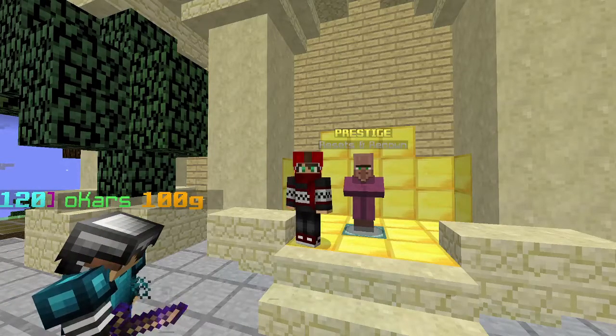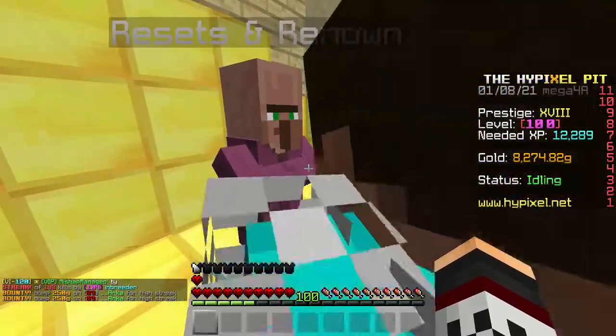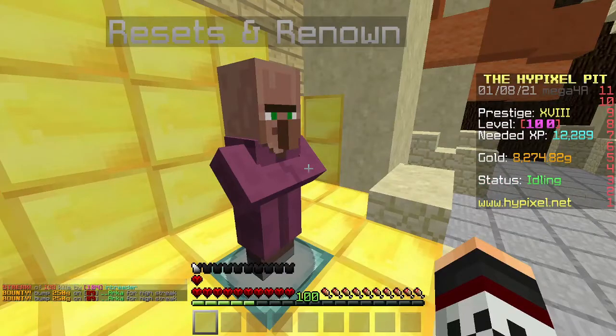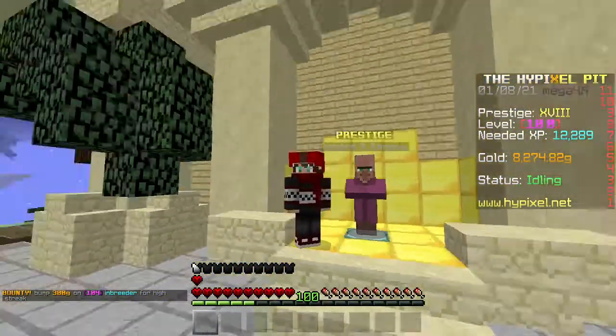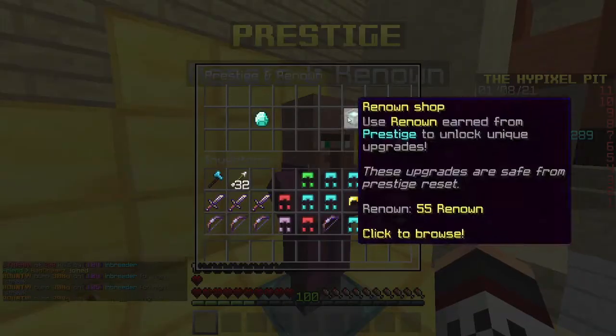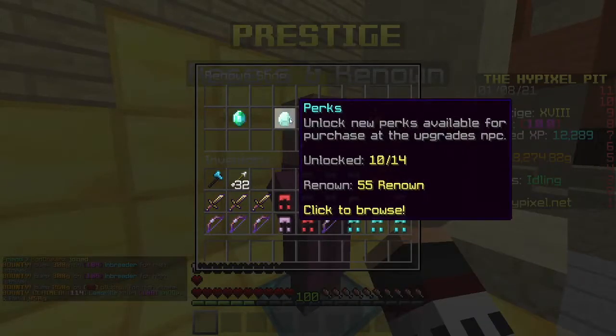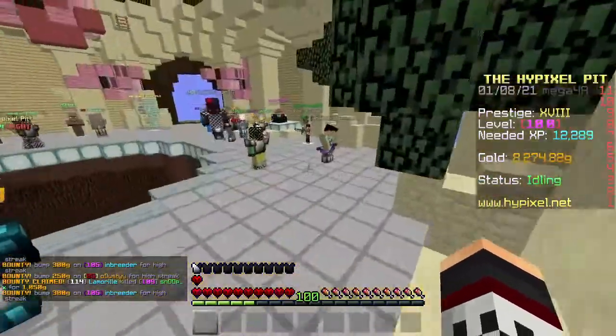First, get to prestige two. To do that, if you don't know already, you have to get 120 levels, then head to the prestige man and click that to get one prestige. Make sure you prestige twice. Once you've done that, click on the prestige man, go to the renown shop, then perks, and select Barbarian.